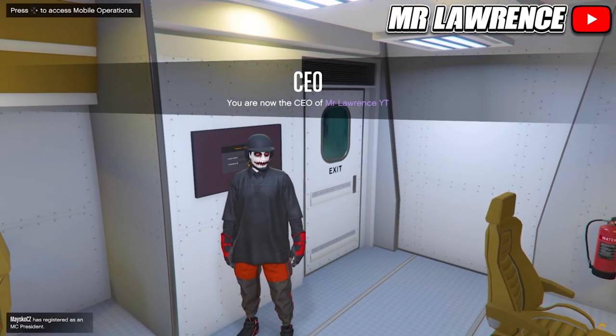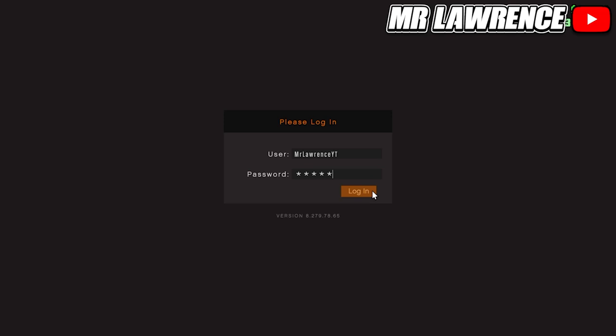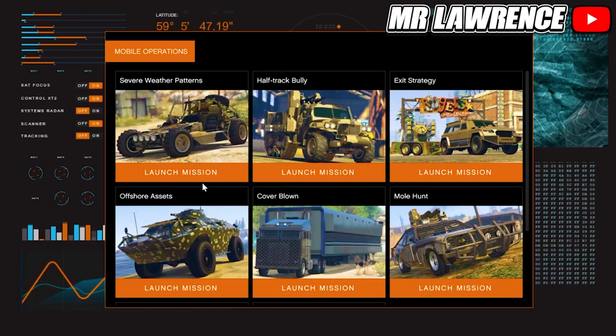First I will show you how to get red joggers. Your friend will need to go into the back of his MOC, go to this screen and access it. Now you will need to start the mission called Work Dispute. To unlock this mission you will first need to unlock and play the previous missions.